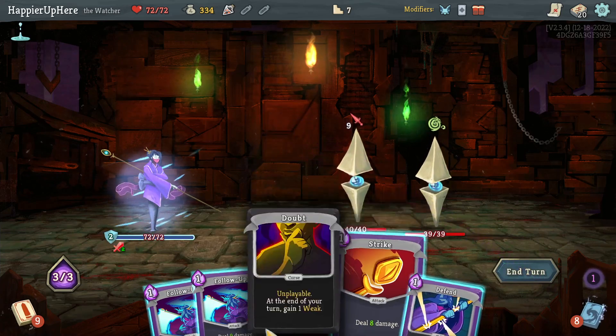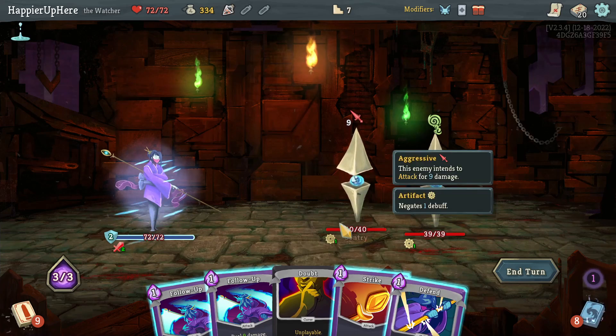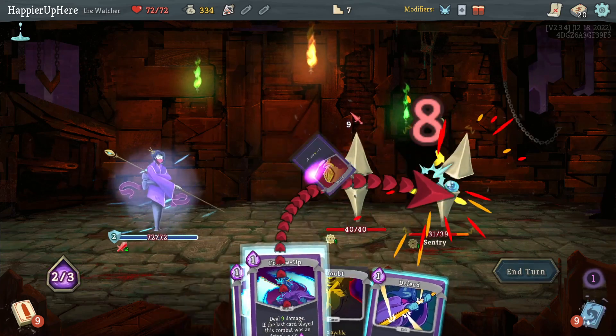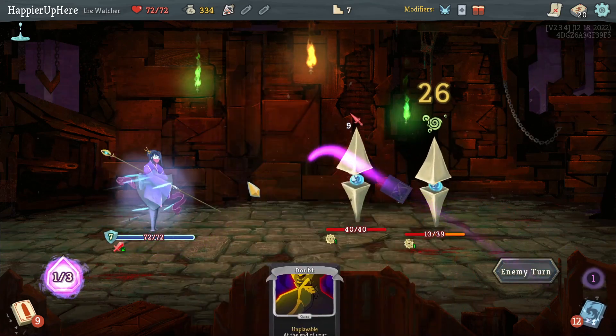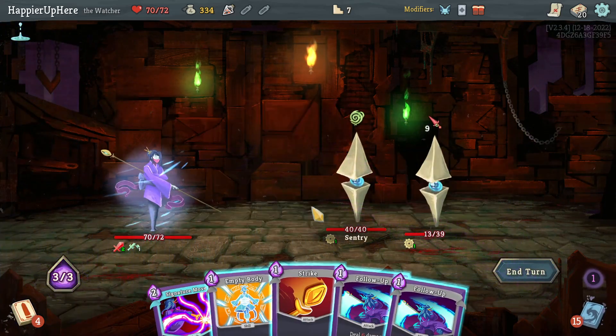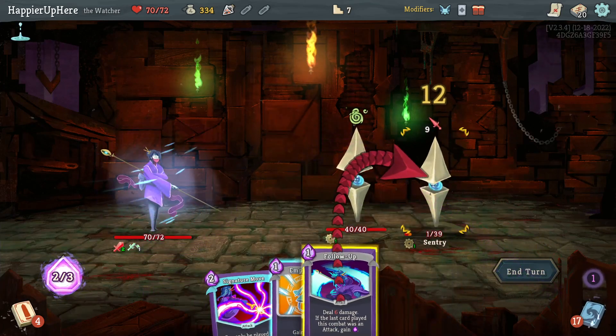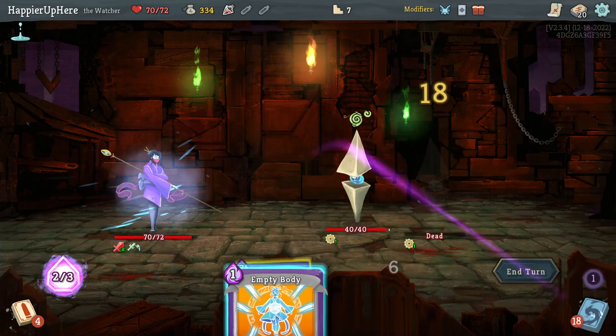This is always going to be a problem. Let's do Finesse — 18, 26. Even the Strength Potion is not going to be enough. Unfortunately there's nothing I can do, so in retrospect a huge waste of potions, but it was a try. Strike, Follow-Up one, Follow-Up two, and then Signature Move.